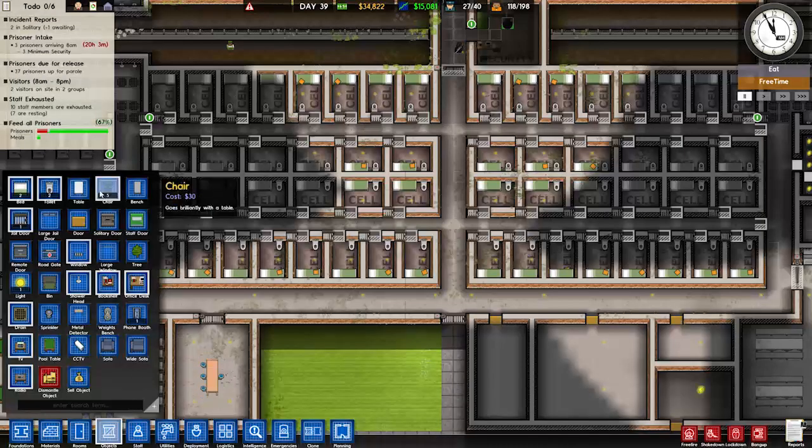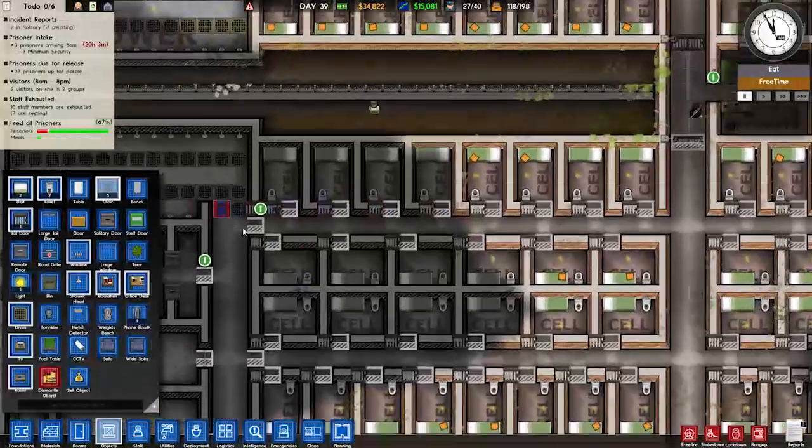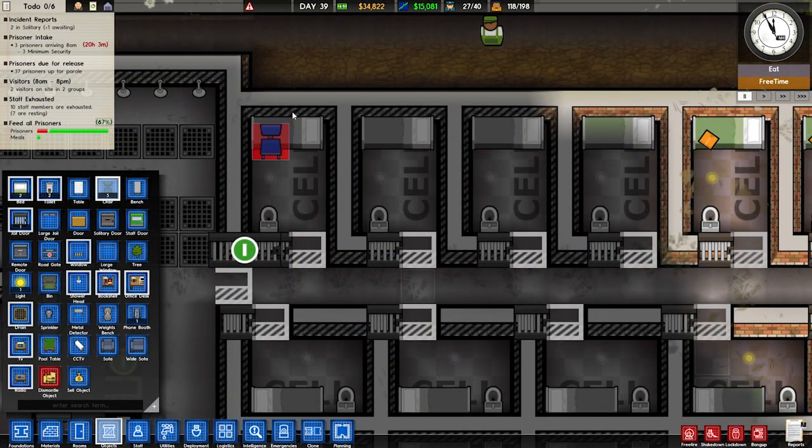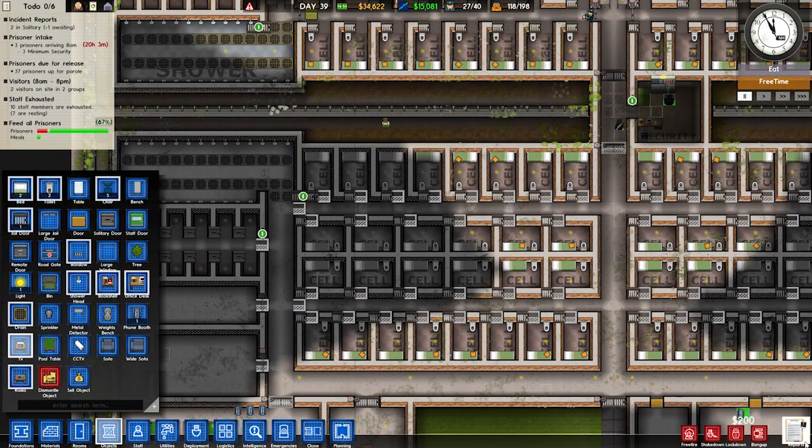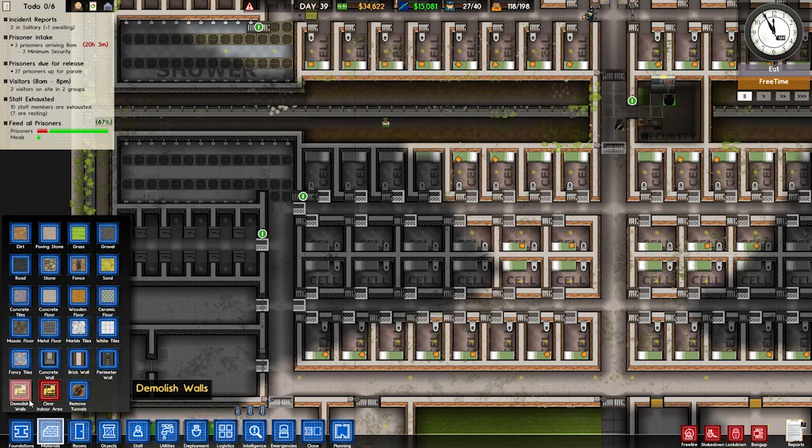Some of those are quite easy to add in. We could get some chairs in here — it's a small cell, but we can technically fit some stuff in here. We can get a TV in that guy's cell. We could squeeze a bunch of stuff in here and put it on those two tiles as well, but I don't really want to do that. I want to pretty much gut the place again.